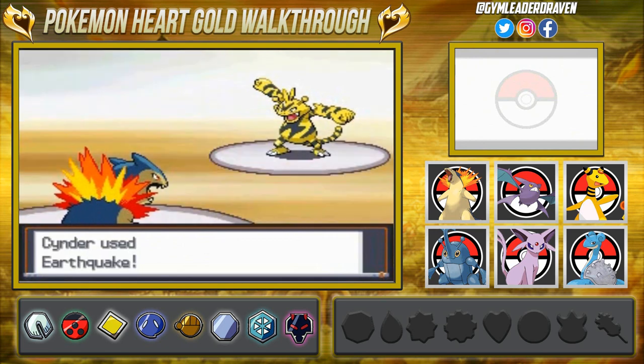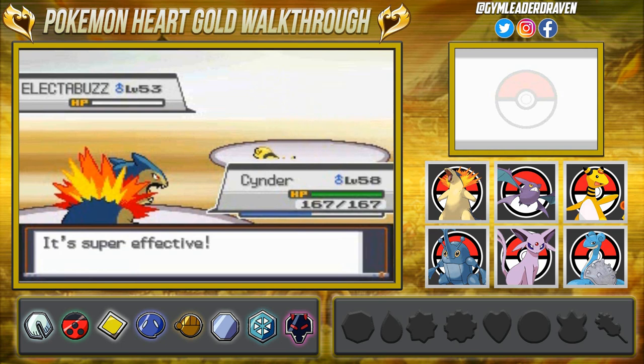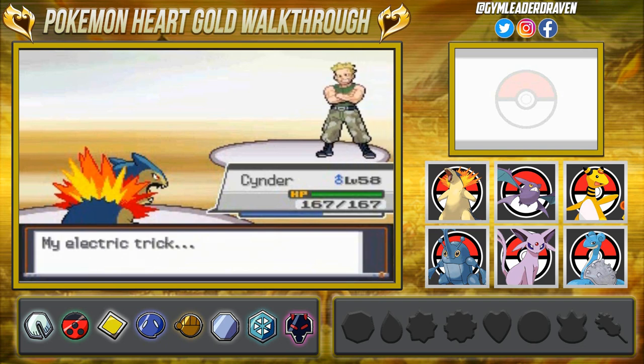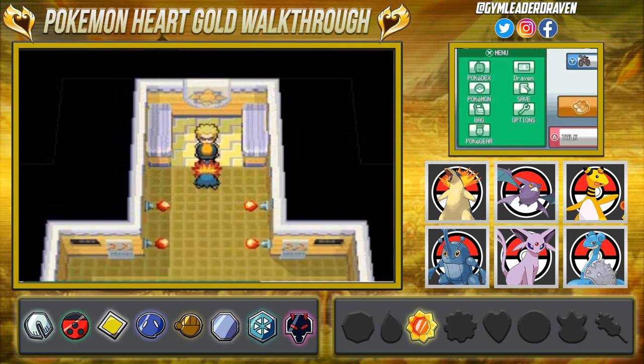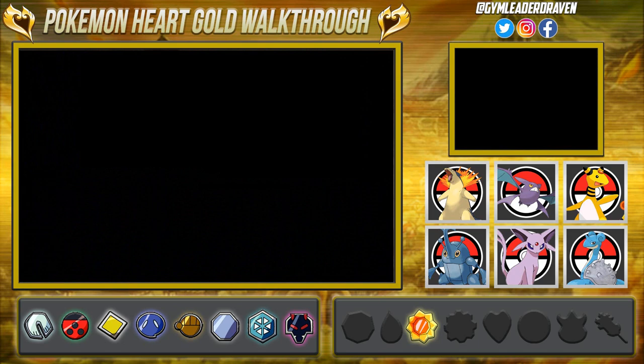Earthquake attack for the win — it's a clean sweep! Critical hit! That earns us our very first badge in the Kanto region, the Thunder Badge. That makes it nine badges total — I was very surprised you can earn these in HeartGold. He also gives us TM34, Shockwave, which never misses. He tells us to head north to Saffron City, which is probably our next destination.